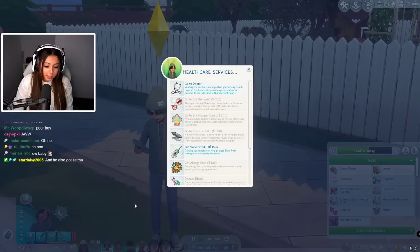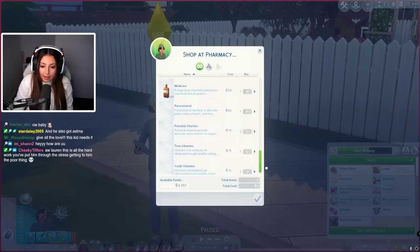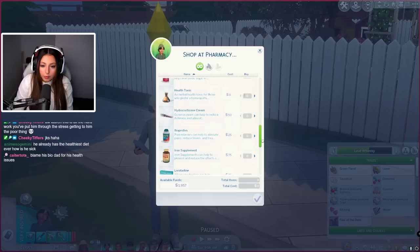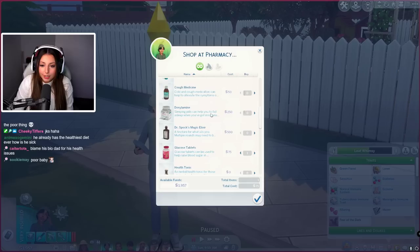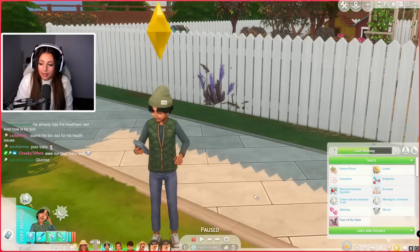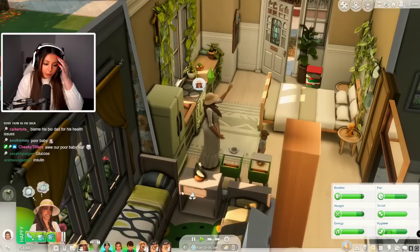No wonder he didn't feel right — something was just off. So not only does he have eczema, he also has diabetes. This is a really sick kid. I'm going to order some glucose tablets — it says they can be used to help raise blood sugar. There we go, it's found in his inventory. The glucose tablets should be fine, I think we should be okay.